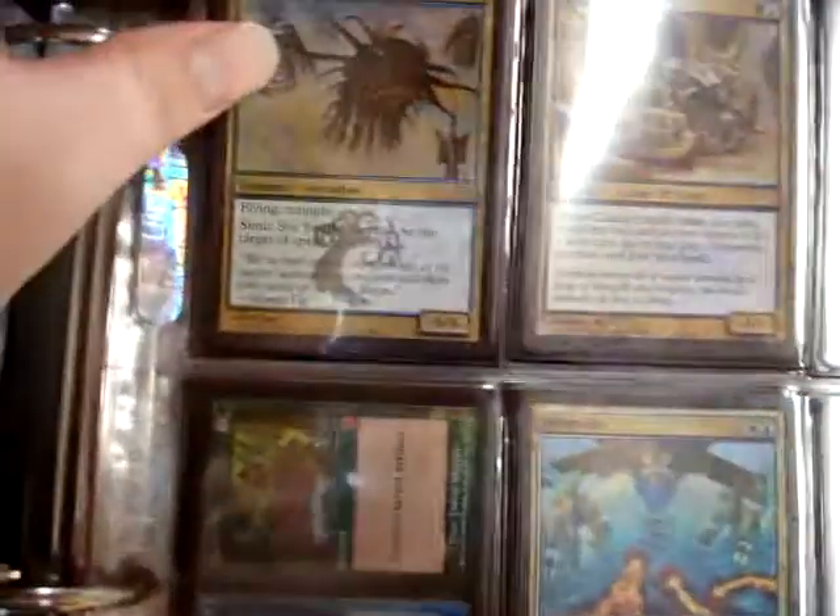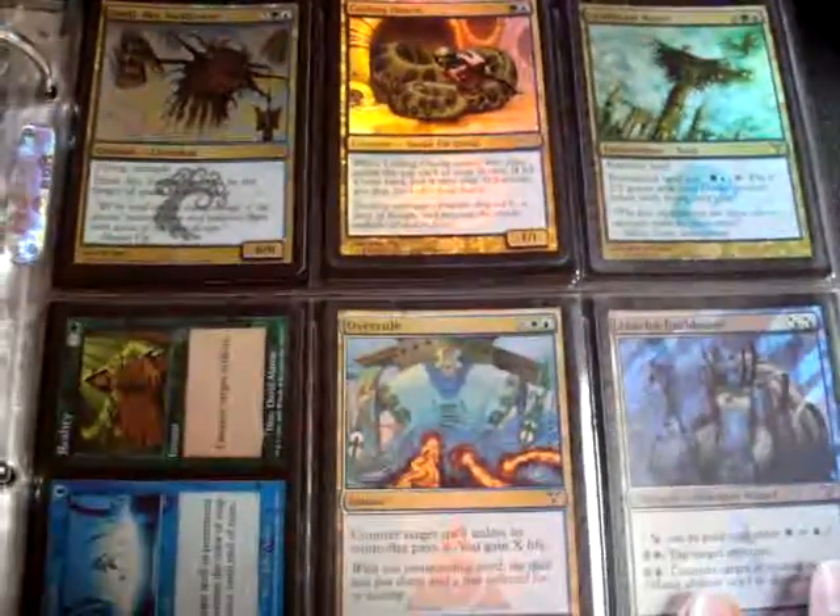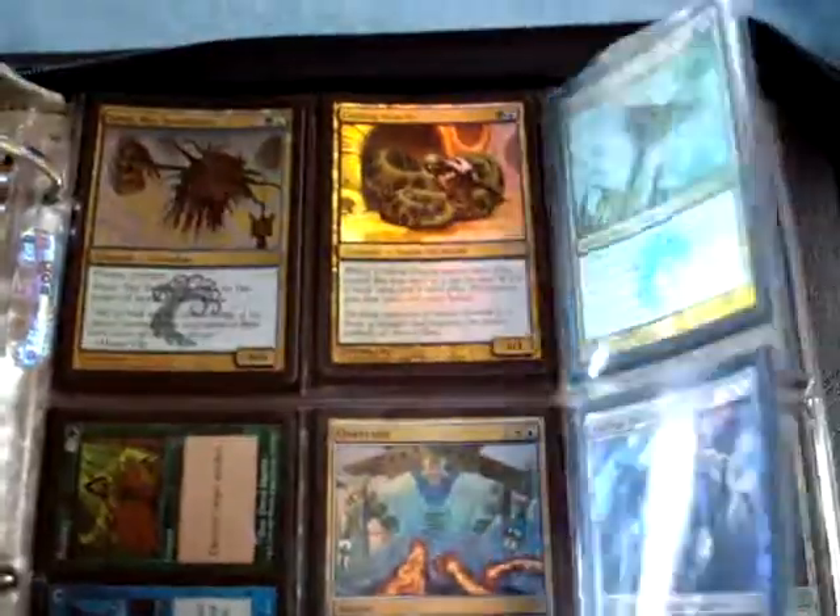This card is retarded - Simic Sky Swallower. It's insane. Seven mana for a flying trample, untargetable - can't be targeted by spells or abilities. It's ridiculous.